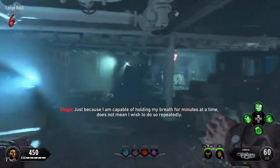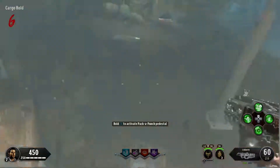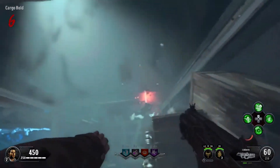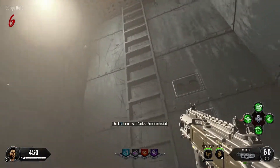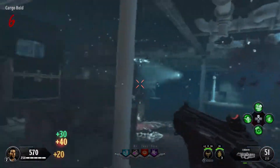Now basically all you're going to want to do is just chill in this area. You want to get two half-decent weapons — I had an assault rifle and also a grenade launcher, an RPG-style gun. You want to get an assault rifle from anywhere.